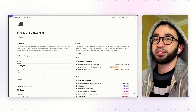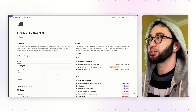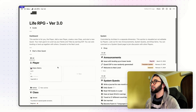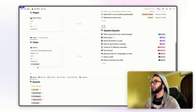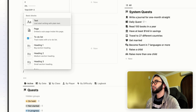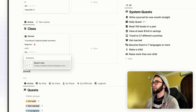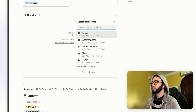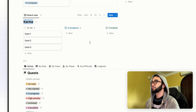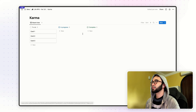All right guys. I have a clean new template over here and I went ahead and created a player and also a class. First things first, when you want to update your template, head over to the empty section at the class over here. Click on enter, then click on slash command and type in 'board.' We want to create a new database board view. Click on it, then type in 'karma' and click on 'new database karma.'